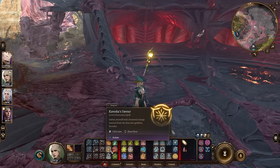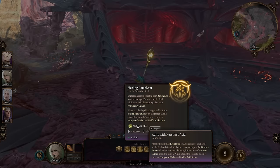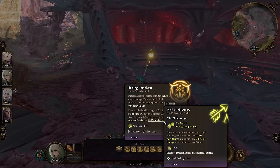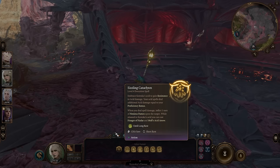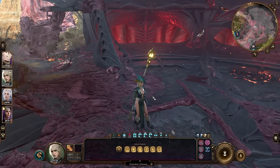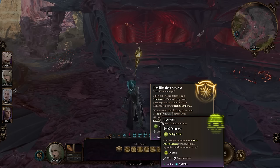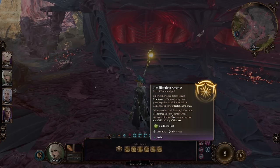The Markoheshkir staff gives Kereska's Favour with two options I recommend. You can go Sizzling Cataclysm, which gives Hunger of Hadar and Melf's Acid Arrow, inflicting noxious fumes on enemies — so when you cast Cloud Kill it forces enemies within 3 meters to take 1d4 acid damage, which adds up. Or you can go full poison road and get an extra Cloud Kill not consuming any spell slot, an additional Ray of Sickness also free, and you'll always inflict one turn of poison upon the target.